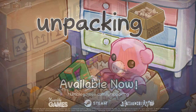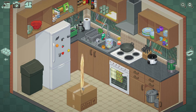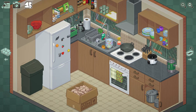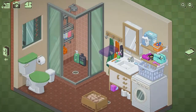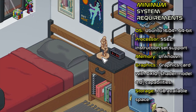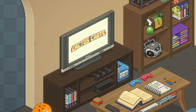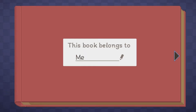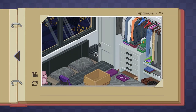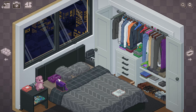Unpacking is a zen game about the familiar experience of pulling possessions out of boxes and fitting them into a new home. Part block-fitting puzzle, part home decoration, you are invited to create a satisfying living space while learning clues about the life you're unpacking. It has meditative gameplay with no timers, meters or scores. Explore domestic environments with all their nooks and crannies while you stack plates, hang towels, and arrange bookshelves. Discover a character's story through the items that come with her to each new home and the items that get left behind. The soundtrack is by a BAFTA award-winning composer.